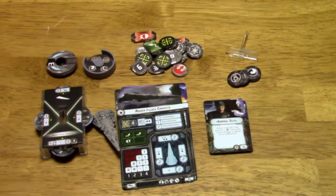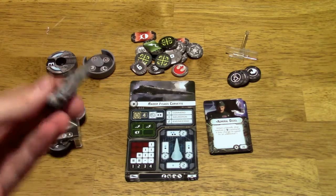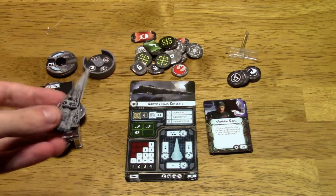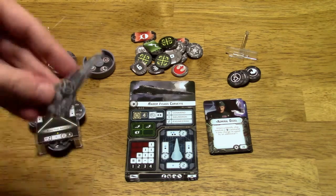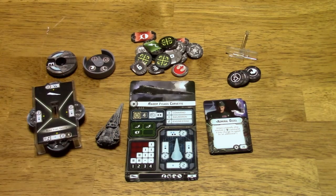Definitely an anti-fighter-geared kind of ship. This thing does what Star Destroyers can't — Star Destroyers are great at blowing up frigates and Nebulon B frigates and cruisers at long range with their forward guns, but this thing is designed to fight off those pesky fighters that Star Destroyers are somewhat vulnerable to. So there you go — the Raider class. If you guys want to see any more gameplay, let us know. Subscribe to my YouTube channel and check out my official website at dadsgamingaddiction.com. This is Vince — thanks for watching, and I'll catch you next time.